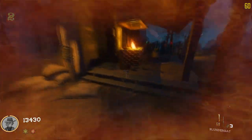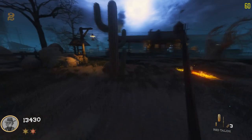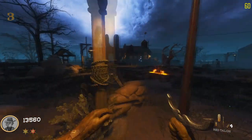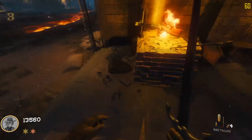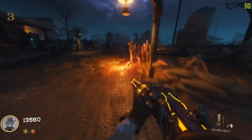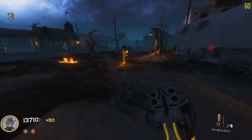Now you can go ahead and obtain the Blundercap from the mystery box and place it in this fire. Wait an average of one to three minutes and you will hear a tone — you'll know it's ready. You can then head back and pick up the Magma Cap.